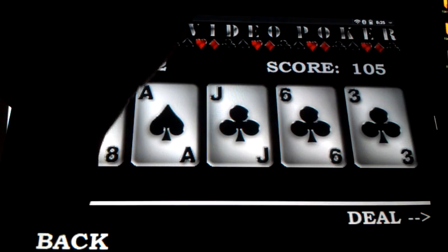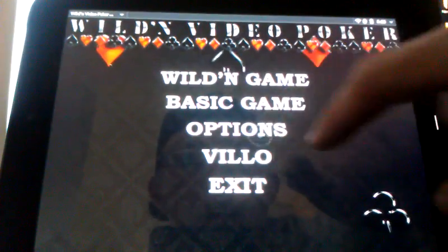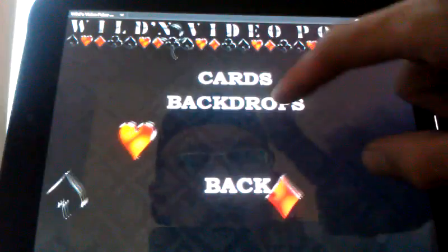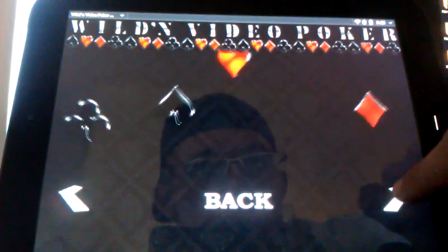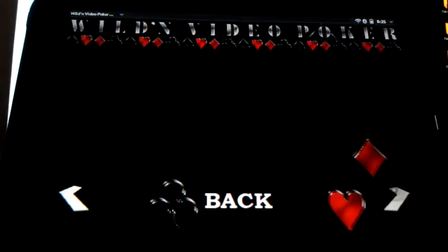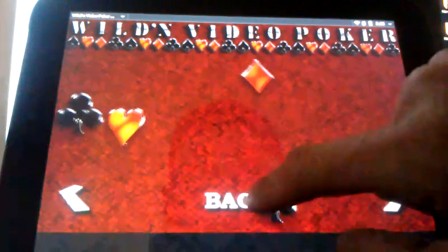I just want to show you some other features here. I'll go back into Options. While we're here you can go into Themes — you can change the backdrop if you like. I think there's four: there's red, green, a Monastery-type thing, and black. We'll just go for red here and go back.